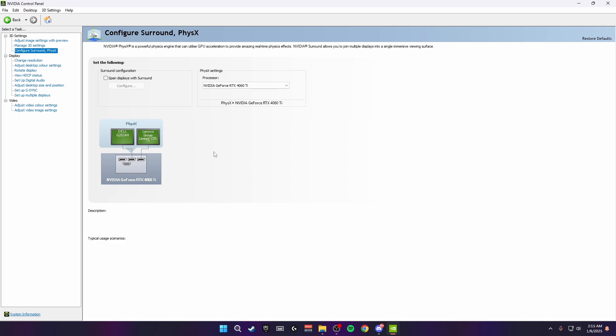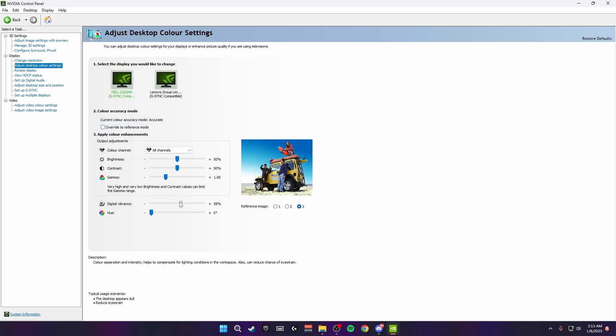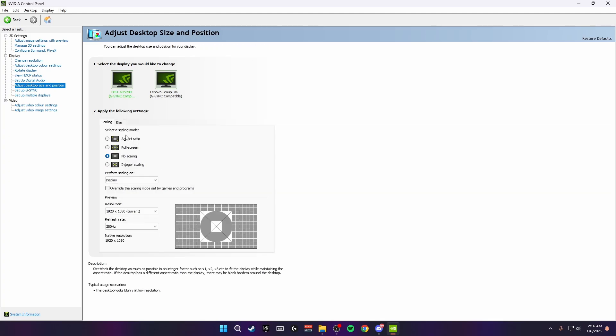This next one is preference. Head down to 'adjust desktop color settings' and adjust your digital vibrance — there's a picture on the side where you can see how vibrant it is. I use 85% on both of my monitors; I'd recommend around 80% to 90%, but just mess around with the bar and choose whatever's best for you. After this, go to 'adjust desktop size and position' and make sure both scaling modes are set to no scaling on however many monitors you have — this results in lower input delay.